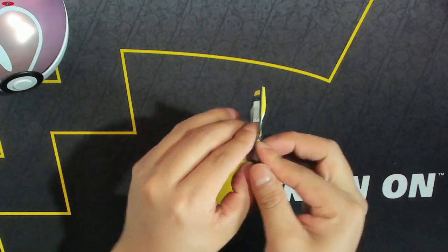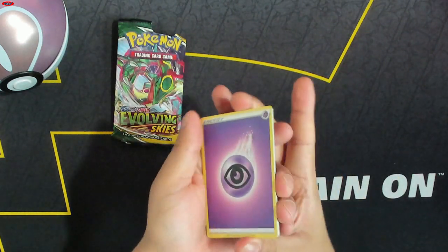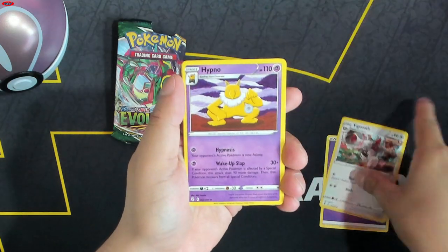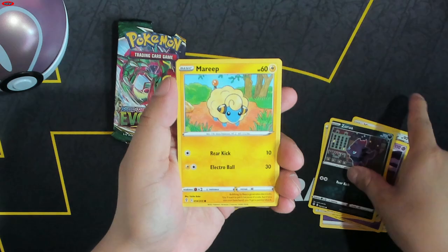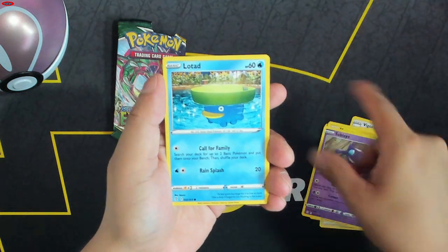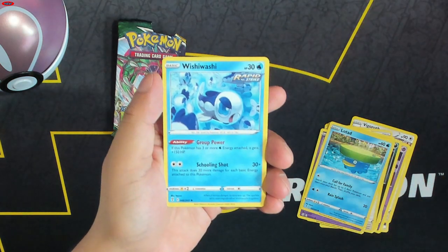Hope the luck keeps going into this Evolving Skies. Energy, energy, Vigoroth, Hypno, Full Face Guard, Zorua, Marill, Teddiursa, Sableye, Lotad, Entei, and a Wishiwashi.